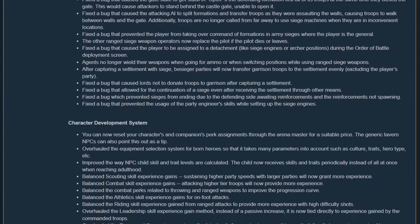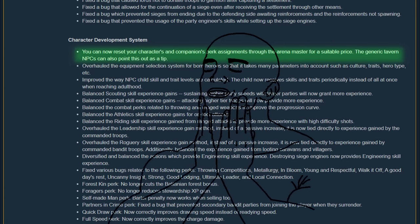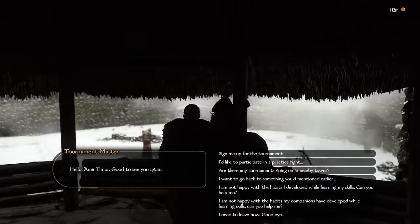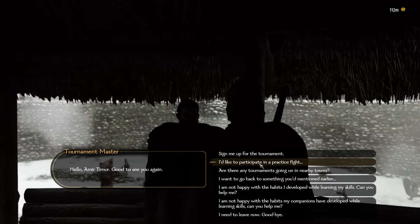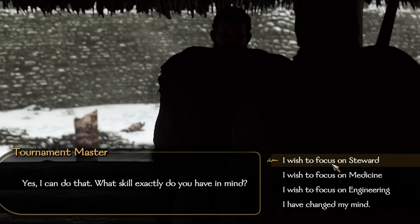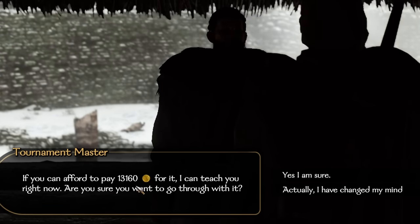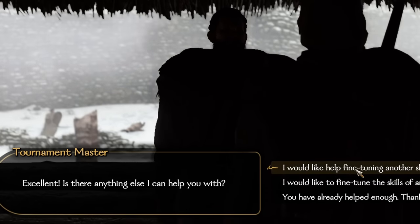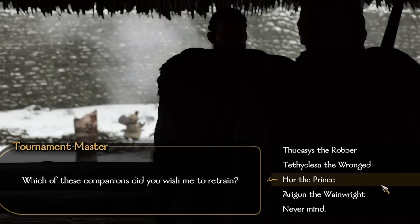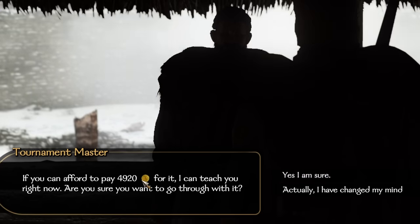This next change is massive — we now have the ability to respec our perk selection for a modest payment of dinars. In order to access this feature, go to any arena and speak to the arena master in person. You will have two options: respecing your own perks or from one of your companions. At level 330, it only costs 13,000 dinars to redo all of one skill's perks. This opens up so many possibilities — building a character for early game domination and switching to late game perks for a small price later on. It's also critical for getting the right governor perks for companions.